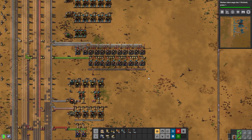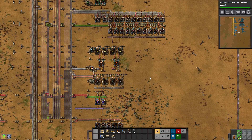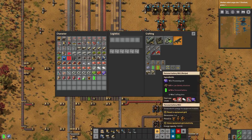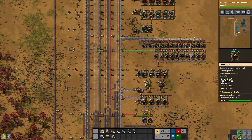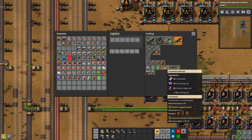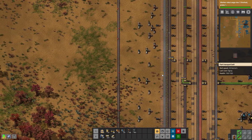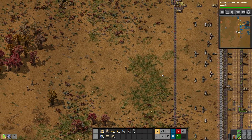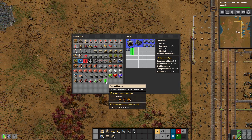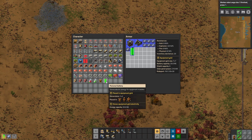We need processing units down here below, and steel as well. That's going to craft us a pair of exoskeleton legs, maybe two. We don't need that many batteries here — we'll just stay with one. This is just to get the new setup in a minute.